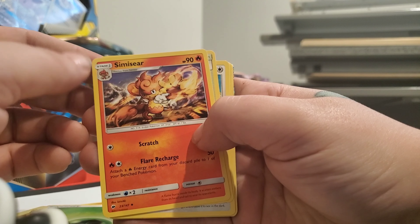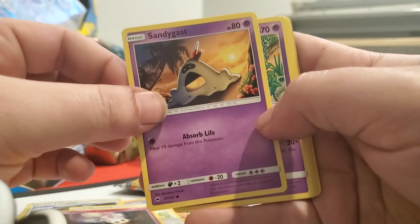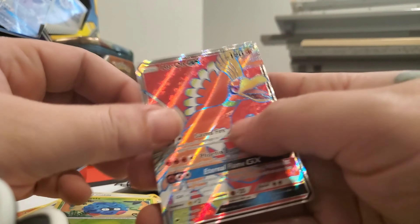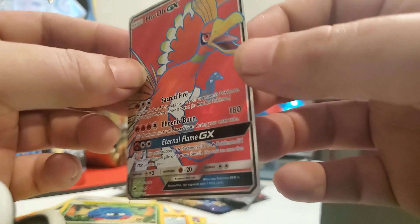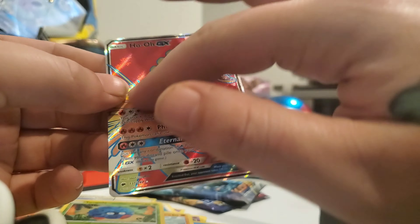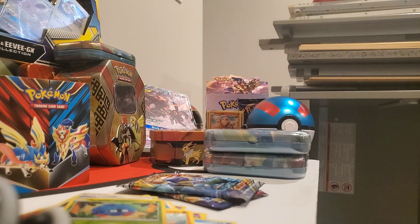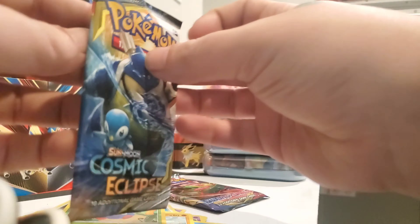Burning Shadows. I really am still in disbelief. Code card — four to the front. We've got a Leafeon, a Simisear, Mount Lanakila, a Noctowl, a Morelull, Sandygast, Venipede, Horsea, Mudbray, a Reverse Tangela. And it's a Full Art GX — textured and all that. There we go. That's a nice card — not a Secret Rare or anything, but it's a Full Art, nice and shiny with the texture. I love these textured cards.